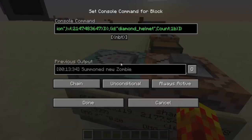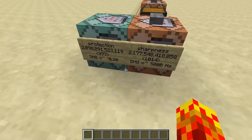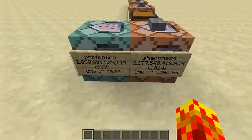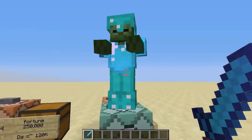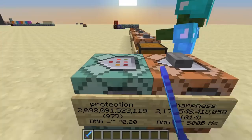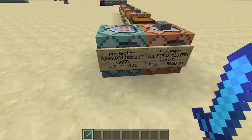Similarly, so is protection. I would like to share this with you: this is protection 2 trillion versus sharpness 2 trillion. The problem is, this is not going to be a good contest at all — even with these numbers, sharpness is going to win out. Protection caps its damage reduction at 80%, even though I have protection 2 trillion. I have a zombie, and I have them all stacked on the chestplate, because with numbers this large it's only going to take the largest number into account. I can kill him in one blow — it doesn't really do anything because the damage reduction is capped at 80%.